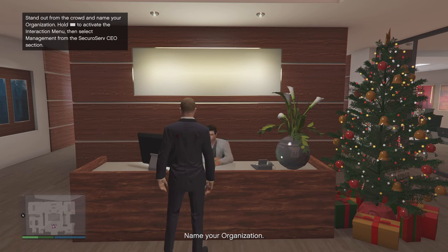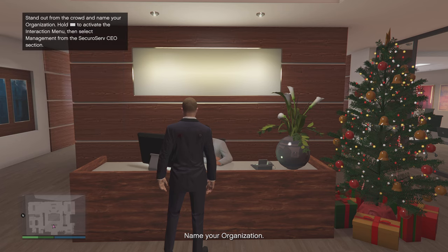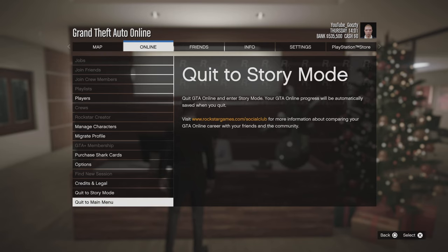When you do this, you click the interaction menu, but in the first mission you just can't do it. The SecuroServ CEO option just doesn't pop up. So what you gotta do — this is my second time doing it — I went here and online I quit to main menu and had to do it again.